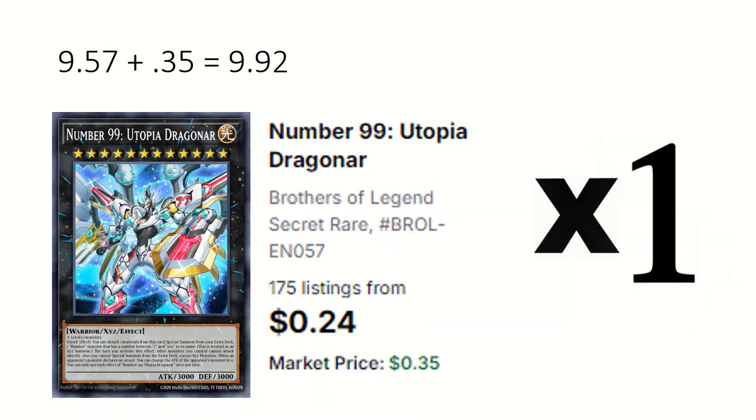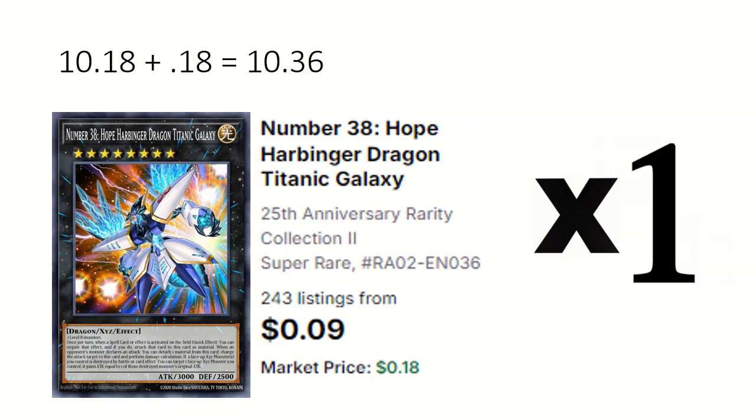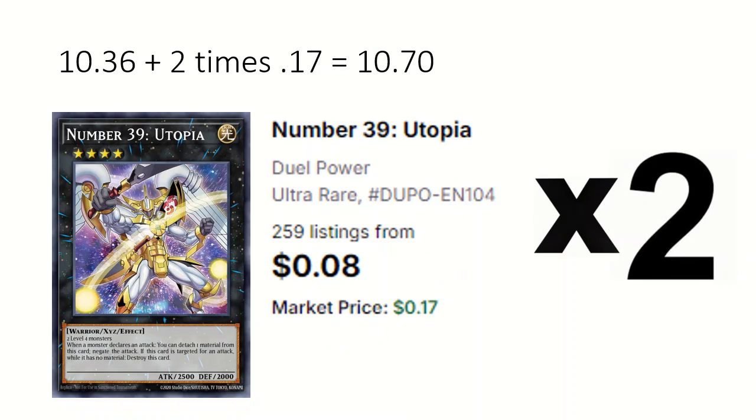For the extra deck: 1 Utopia Dragonar detaches 2 to special summon a Number monster between 1 and 100 — I'm using Ultimate Leo Utopia Ray, which counts as Number 39 and can negate a monster if equipped with something. Hope Harbinger can negate a spell and equip it to itself.